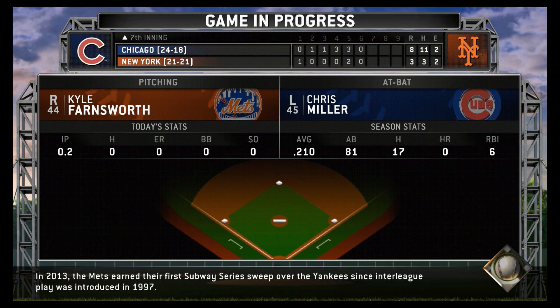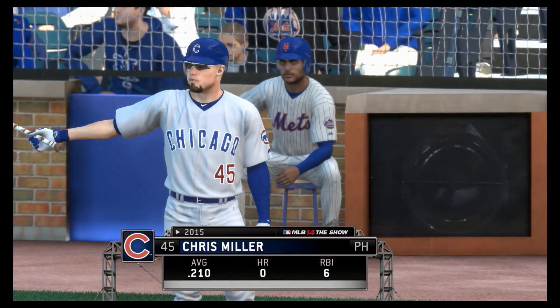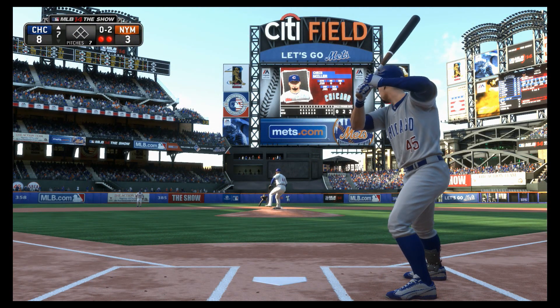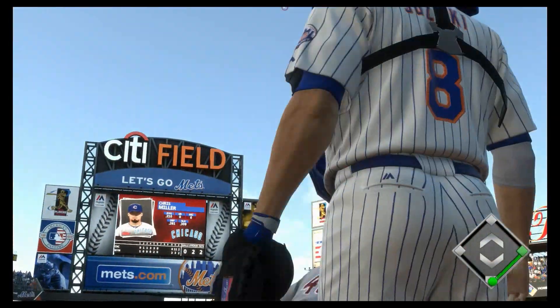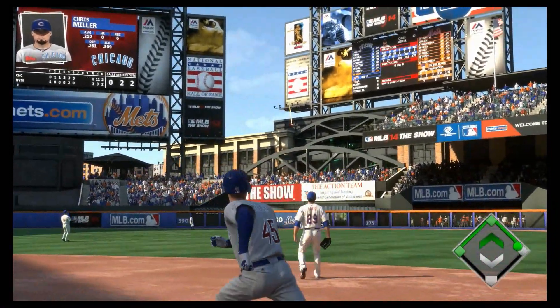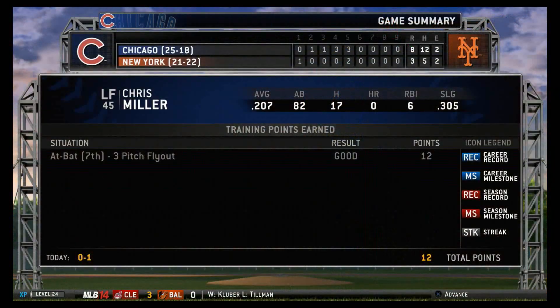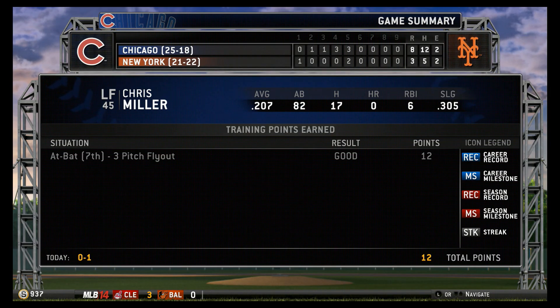And the Yankees come out of the dugout to congratulate him for a great achievement. It would appear we'll see a pinch hitter here as he'll try to get something started with the bases empty and two away. Now here's a ball hit pretty well out toward right center field. Duda is there — and the Dodgers lead 4-3 on a two-run home run.